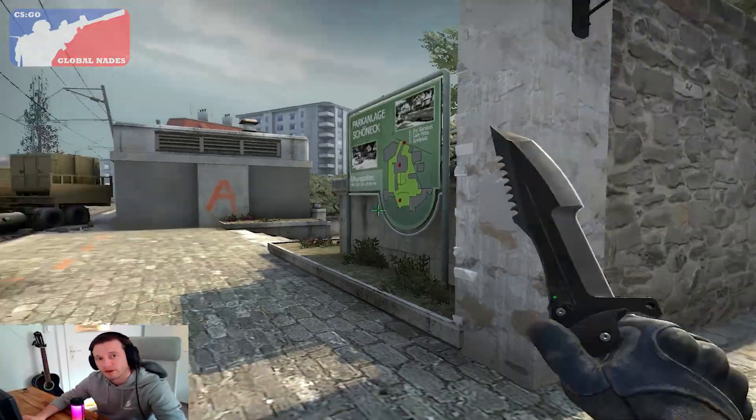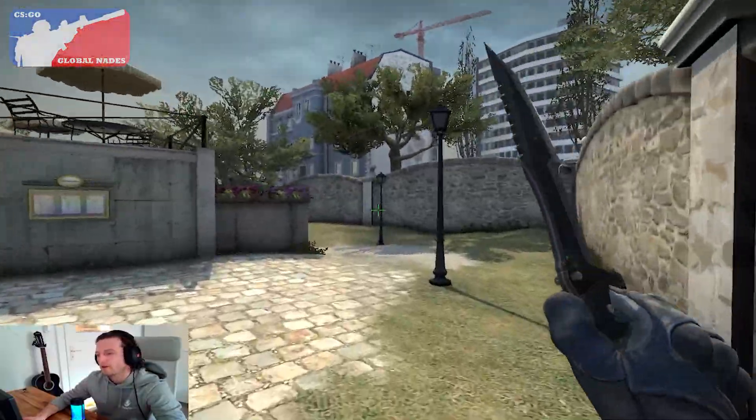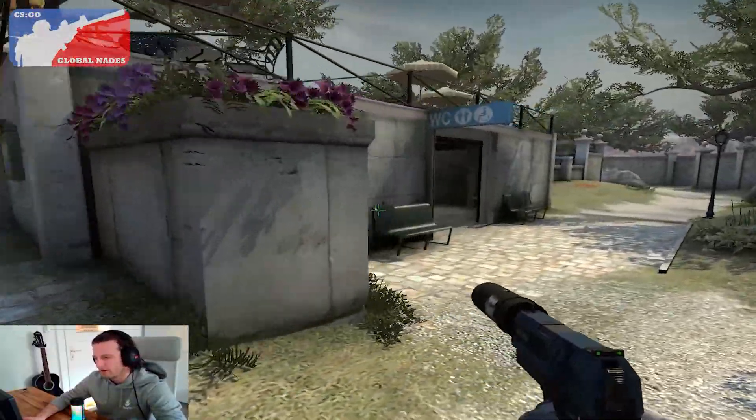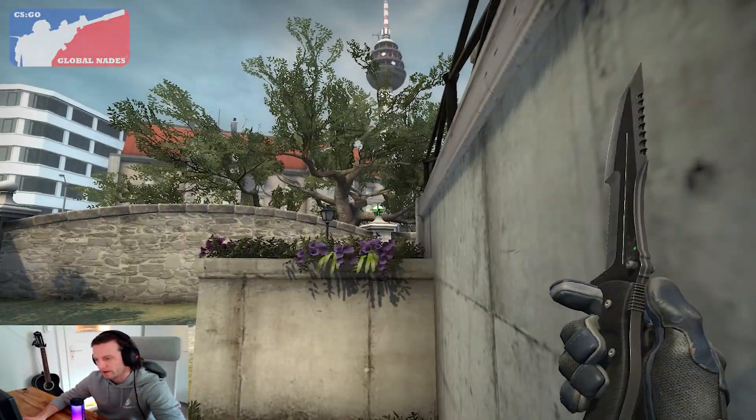Today I show you how to play aggressive op on a side overpass. First, we push long very early in the round and go to this bench, jump on it, and look at this white knob here.